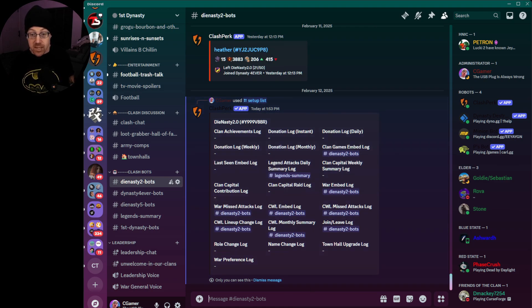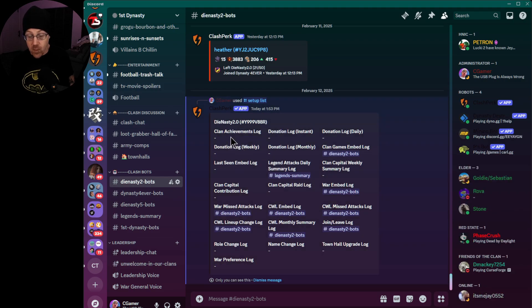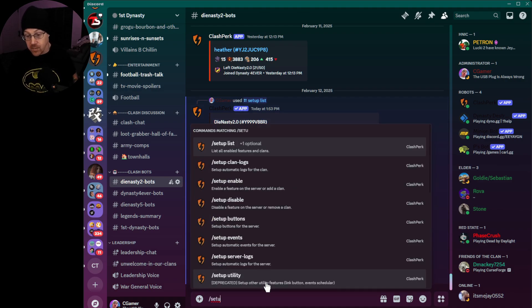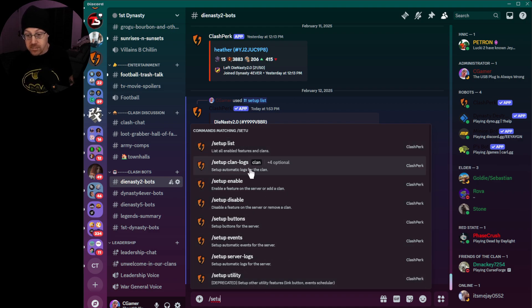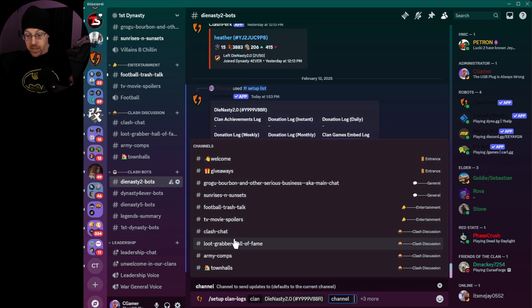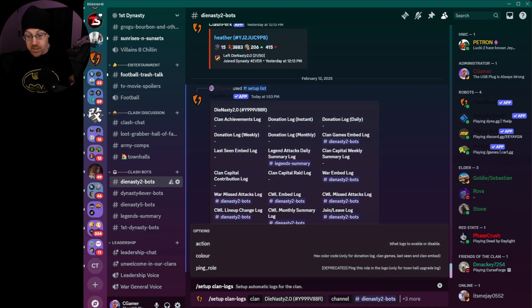Let's break down what we're missing between each clan's logs. For Dynasty Forever we have the clan achievements log enabled, but we do not have that log enabled for Dynasty 2. So we're going to go ahead and set that up for Dynasty 2.0 as well. We'll run 'setup clan logs,' select Dynasty 2.0, and when it asks for a channel we'll scroll down to Dynasty 2 bot channel.